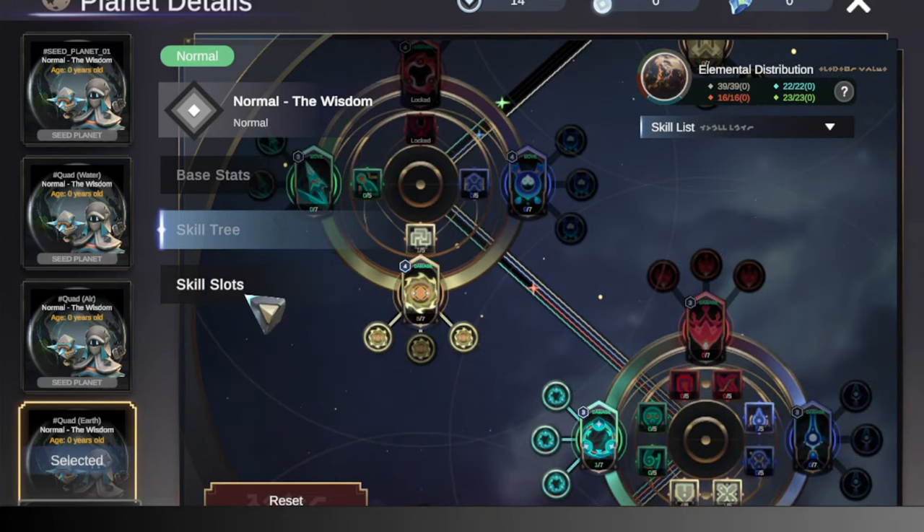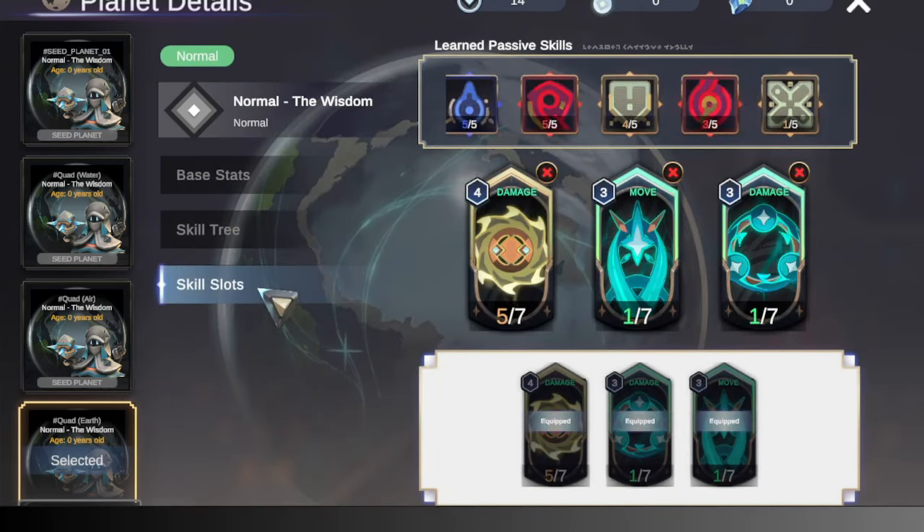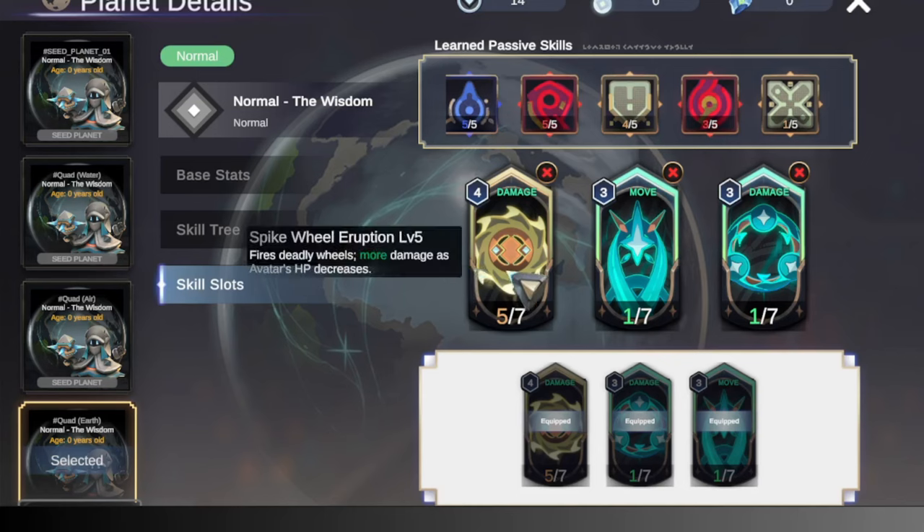Another important thing that people overlook in Apeyron is the placement of skills in the skill slots. You can see here on the screen that I have Spike Wheel at the leftmost, because this actually dictates what card your avatar is going to draw first when the match starts. So we want to be able to fire off our main damage skill as early as we want.